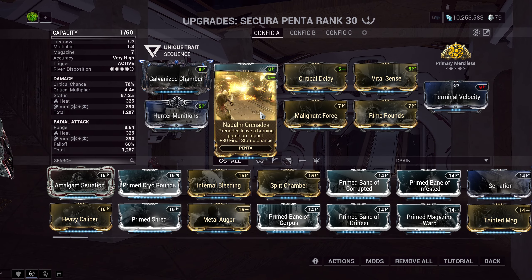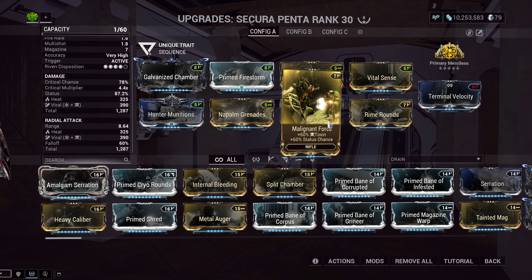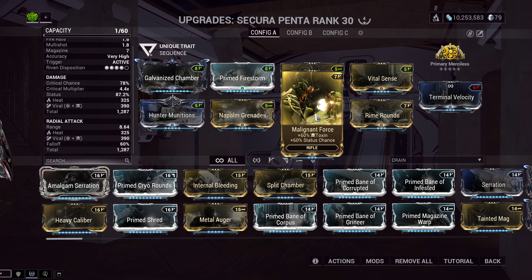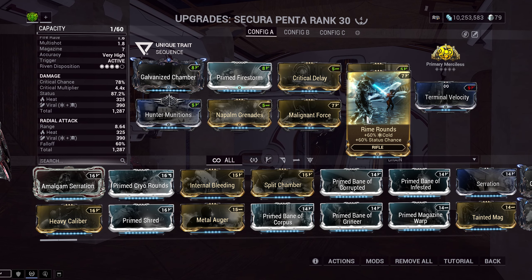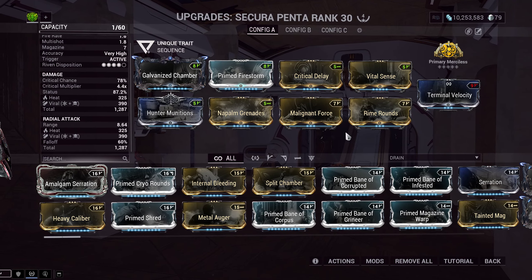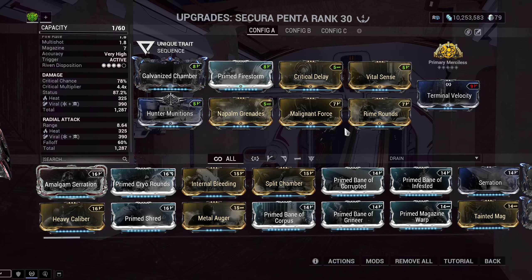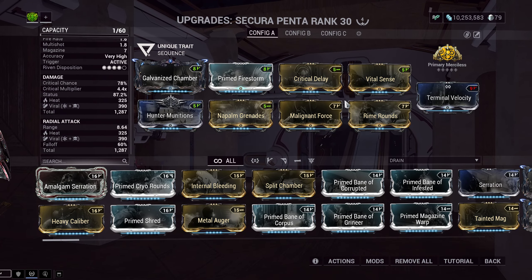We're using Napalm Grenades, which is the Penta-specific augment — I explained that one already. And then we're using Viral. We're using Malignant Force, which is the 60/60 toxin, and Rime Rounds, which is the 60/60 cold, to make Viral. Just remember: in Whispers content, Viral is pretty bad — you'd probably want to switch to Corrosive for Whispers. Outside of Whispers though, Viral is going to be the best general element.